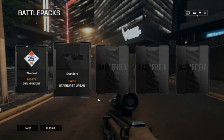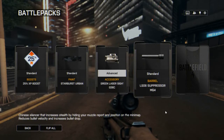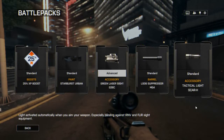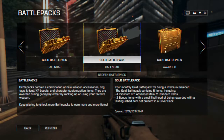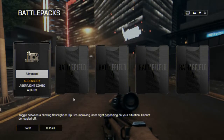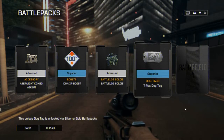A starburst urban camo - that could be kind of nice. Green laser sight for the G36. An LS06 suppressor for the MG4 - that's an LMG that looks quite similar to the M249 SAW, or maybe the M240 Bravo. A tactical light for the SCAR-H - okay, not too bad. Gold battle pack. Laser light combo for the AEK-971 - that's pretty good. And an XP boost. Soldier portraits. T-Rex dog tag - that's kind of funny with all the dinosaur iconography within the Battlefield games.